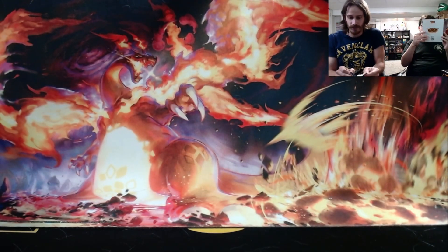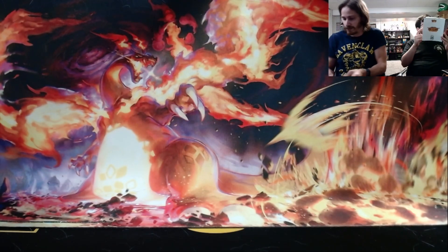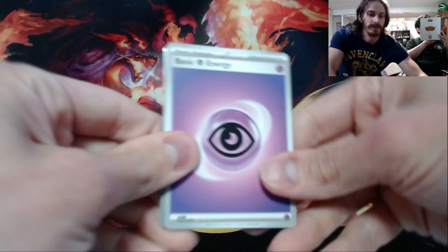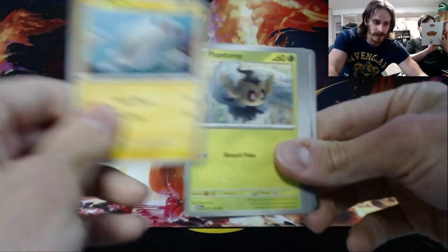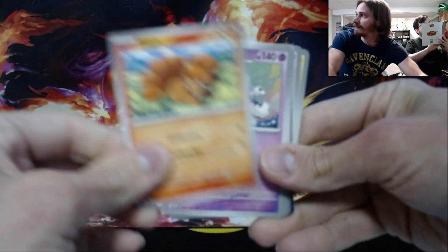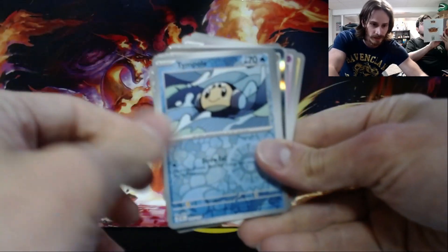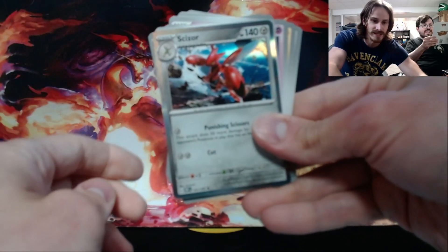Here goes mine. My first pack of the night. Let's see what we can do. One from the back. Okay, there's Dratinis and Dragonair, so I'm interested. Because isn't there a Dragonite Terra EX? Yeah. Houndstone, Diggersby, Camper Up. We got Reverse Tempo, Reverse Chimcho, and I got the same Scizor as you.